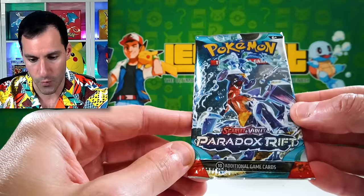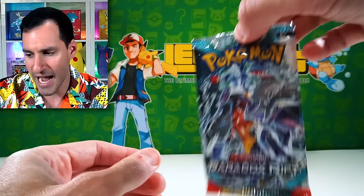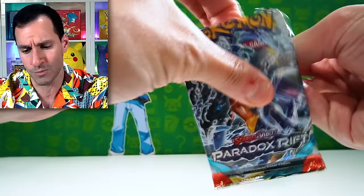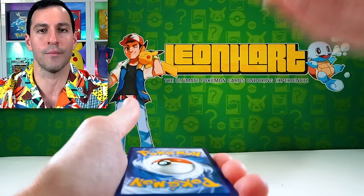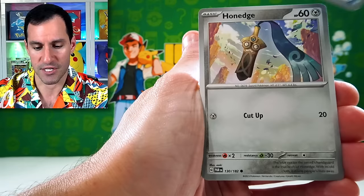The next pack is Paradox Rift. Whether you love the new Scarlet and Violet saga or not, the artwork for so many of the cards in these sets is just absolutely magnificent. As a collector, and more on the playing aspect later in this video, I love it. The pull rates are way more generous than they have been. Guess the energy — leaf energy.